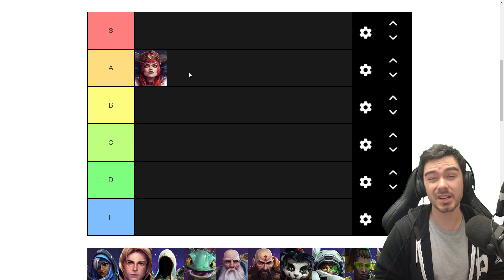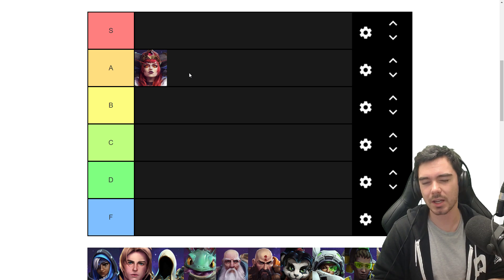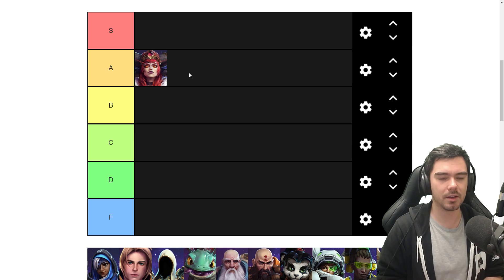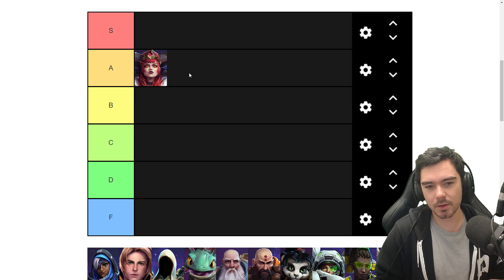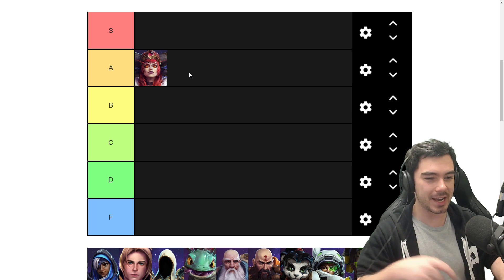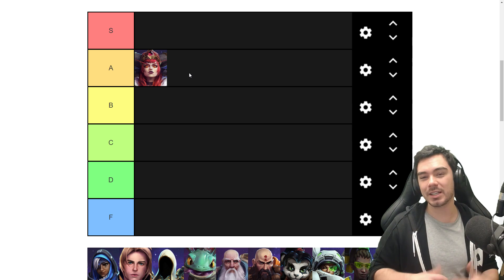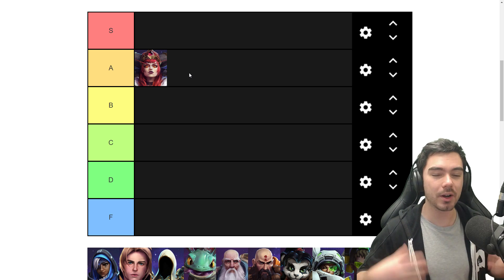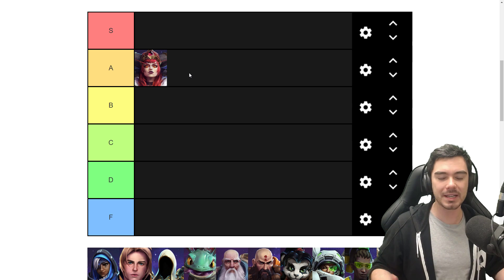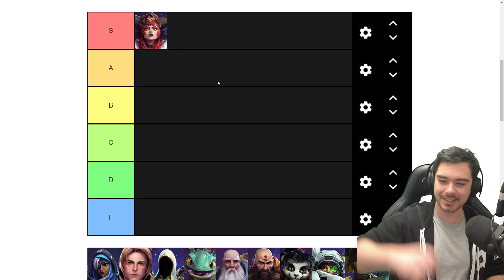Her Q ability is kind of interesting in that you spend your own health to heal your teammates, so you can heal yourself with your W — your area heal. Obviously the big thing with Alexstrasza, there's no question about it, is that her trait is essentially another heroic ability — Dragon Queen, turning into a big dragon, empowering all of your basic abilities and your basic attack. It's just — you know what? Fuck it. She's going to S tier. I've decided.